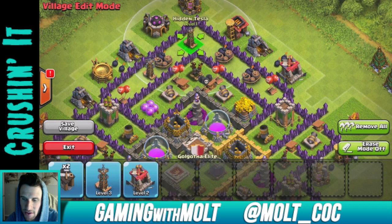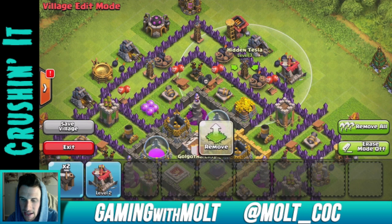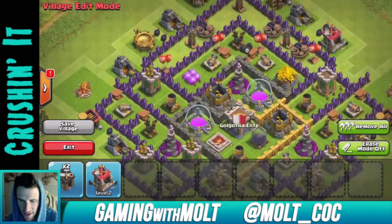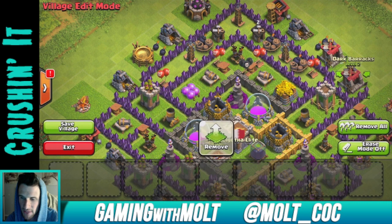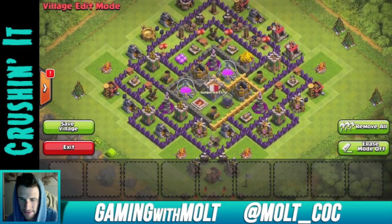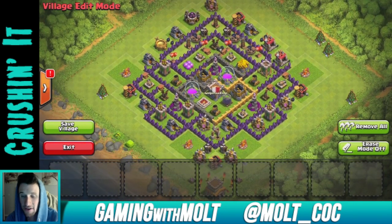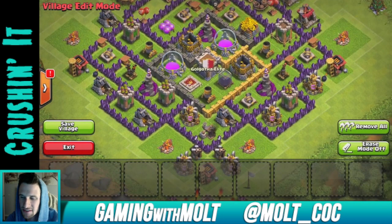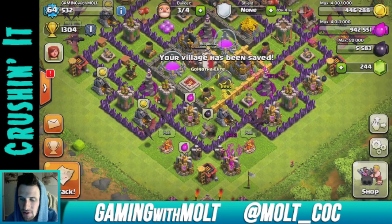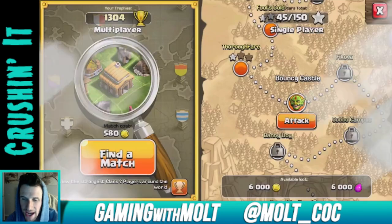Now for the teslas: one right here, one right here, and one in between — adjusting placement so they sit nicely. The remaining ones go up in this area. From the overall layout, I think this is going to work pretty well. I haven't done a base like this for town hall 8 — it's kind of like an arrowhead design, though I've made so many bases I run out of names. Let's save the village — looking good!